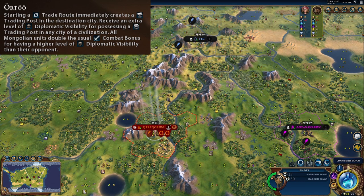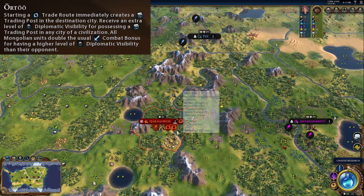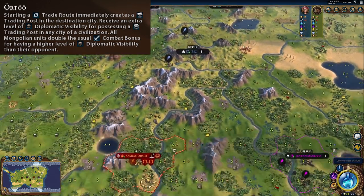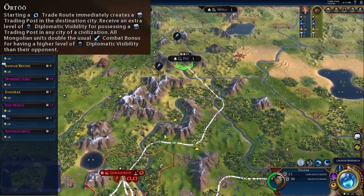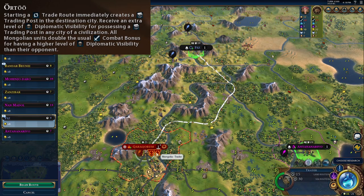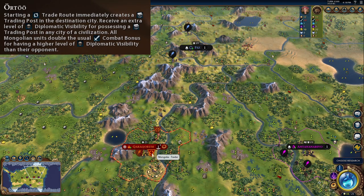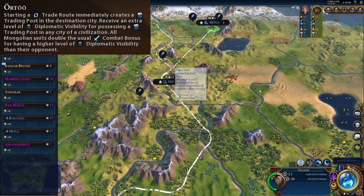As Mongolia, the moment you start a trade route, you instantly establish a trading post in that city. In this example, I have two traders on standby. A trade route on land can reach up to 15 tiles away, so I can't reach Mittler at this point in time. But if I send a trade route to Fez, which instantly creates a trading post, then my second trader can reach Mittler as the trading post in Fez has now extended the range by passing through.